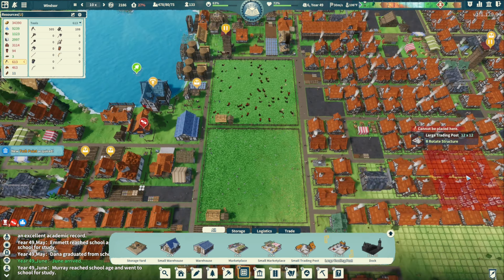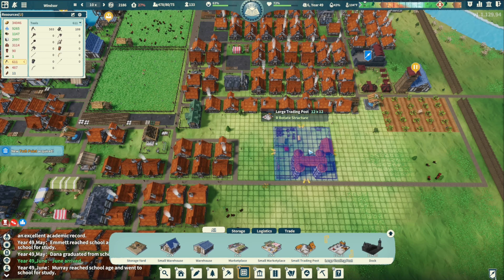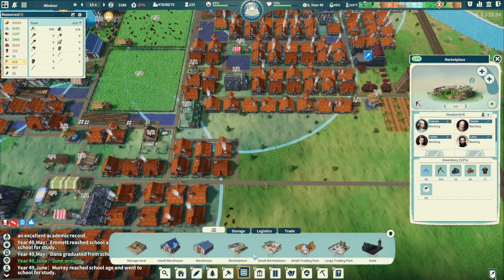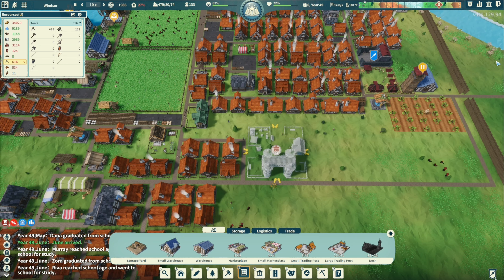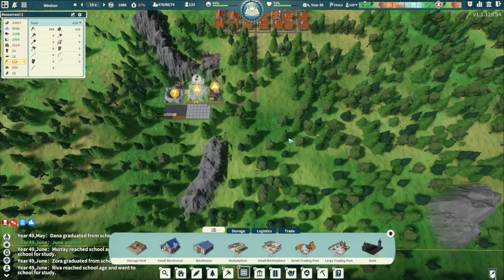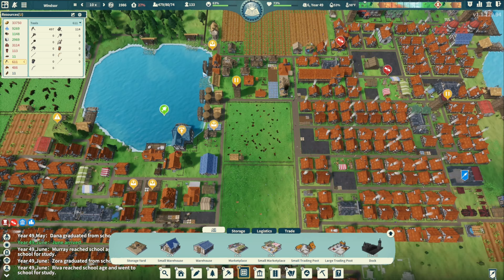Large trading post right over here — you kind of want this centralized so I'll put it in the circle. That's perfect, now we're going to put this here so it's centralized to our city. Timber's good, got everything. Shoes are good too.